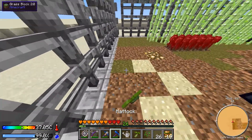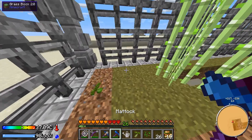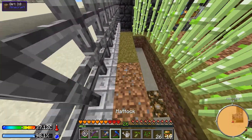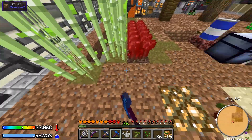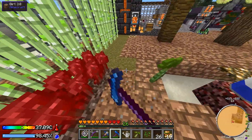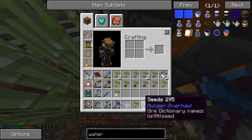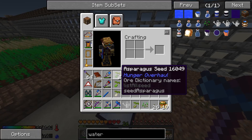Another way to get seeds is to bone meal grass and then break the grass that comes from it — that will get you a few more seeds, but still not a ton. And then to get the rest of the seeds, I found out you have to go around and hoe up dirt like this. So now we're getting a bunch of seeds, including a lot that I kind of wish we had before.